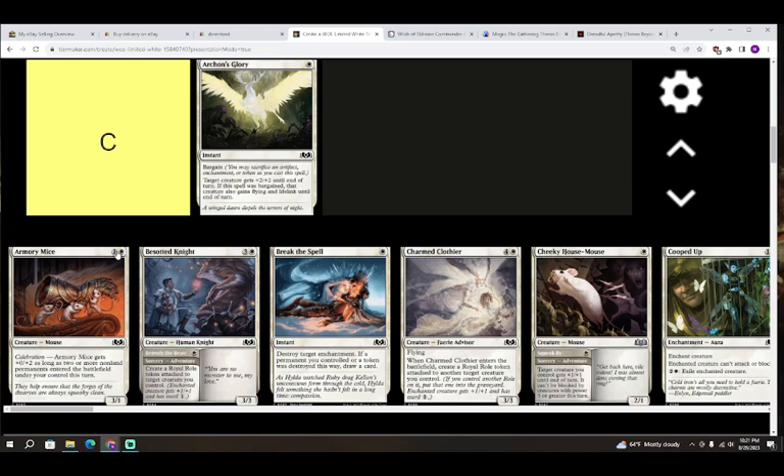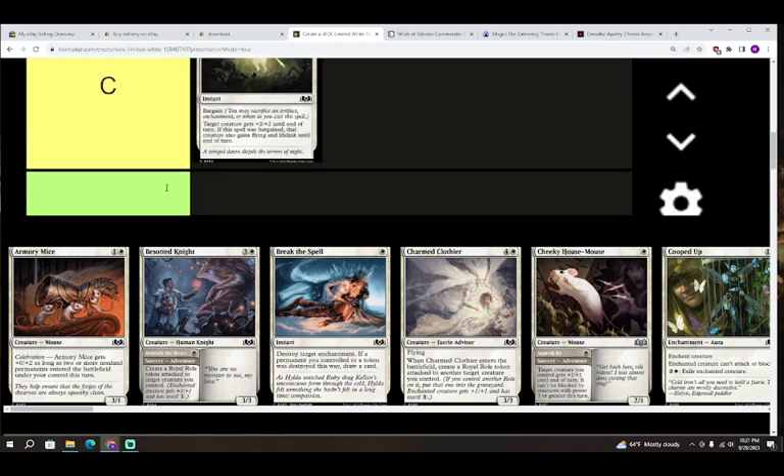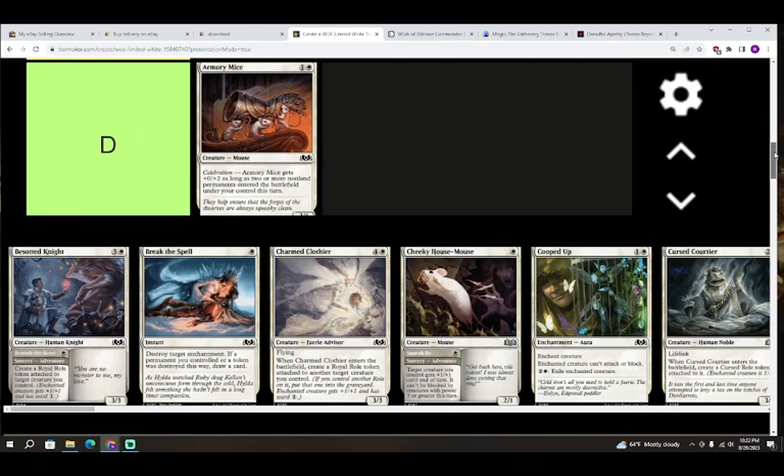Next up we have Armory Mice — colorless and white for a creature. It's a Mouse, a 3/1 with the celebration mechanic: Armory Mice gets plus zero plus two as long as two or more non-land permanents entered the battlefield under your control this turn. This card is probably okay-ish. One toughness creatures are an additional liability given all the ways to remove them in this format. I'm going to give Armory Mice a D, but when it attacks as a 3/3 it'll feel pretty good — otherwise pretty middling.